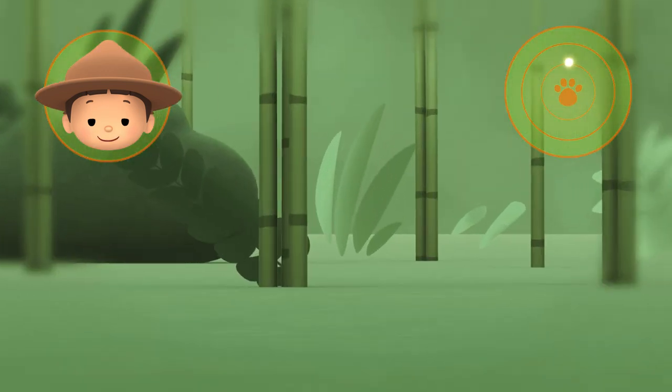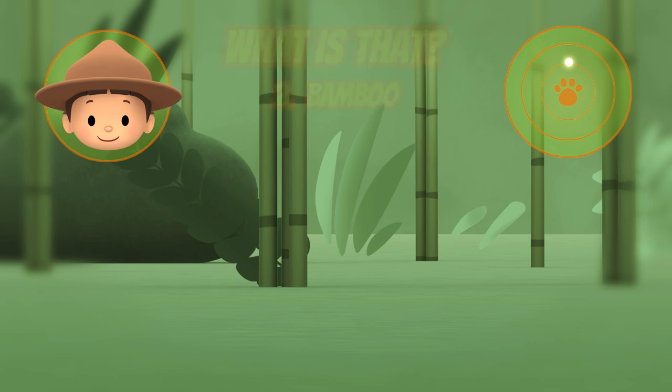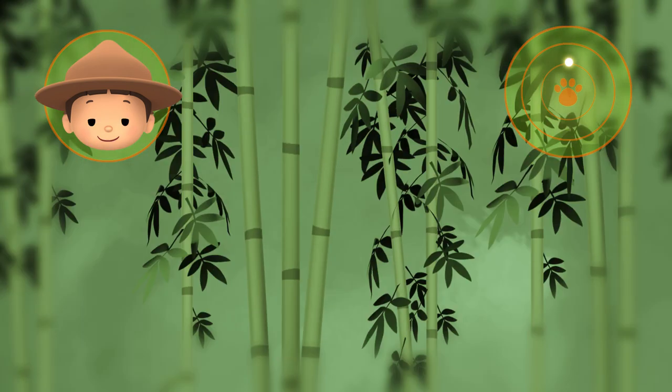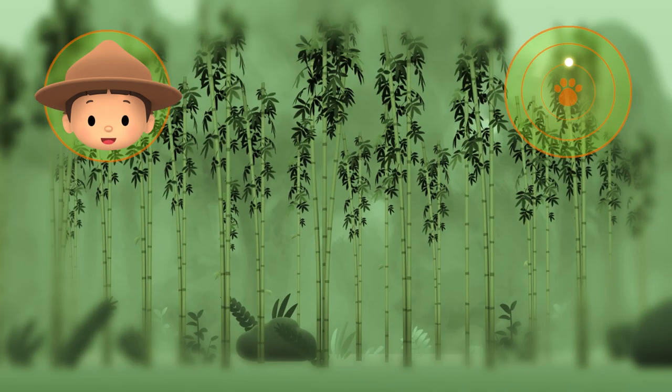What are those? Those are sticks — tall and green. So they must be bamboo plants. We found the bamboo forest!